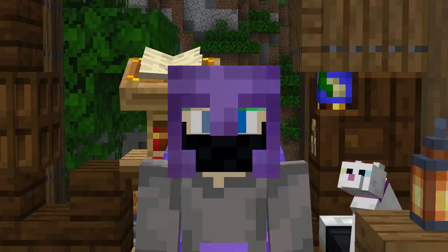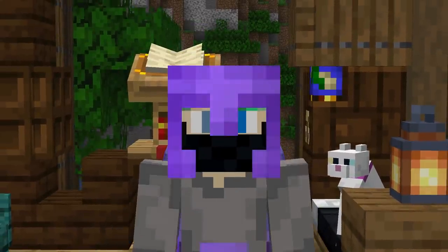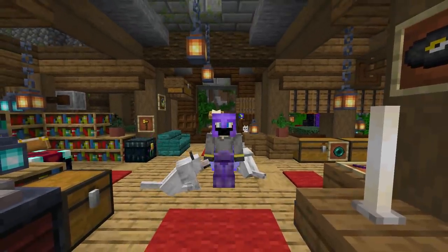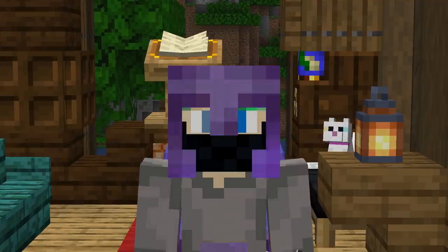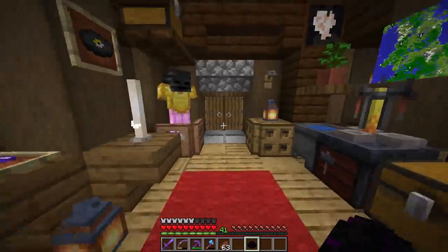I started looking around on the ground because it wasn't in the clock tower. Eventually after about 20 minutes I gave up. I went back to the storage building to put everything away, then I reopened my inventory - and it was there! The inventory was messy and I almost missed it, but I found this sweet boy right there - the dragon egg!